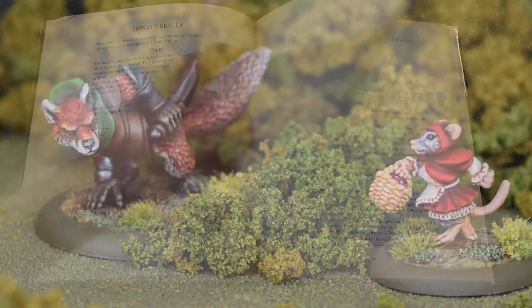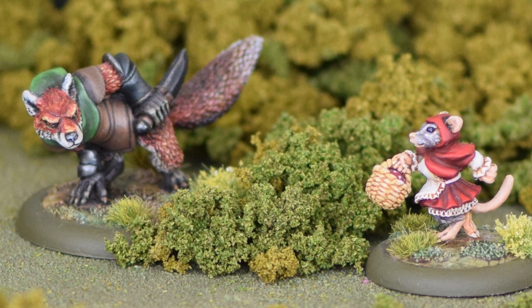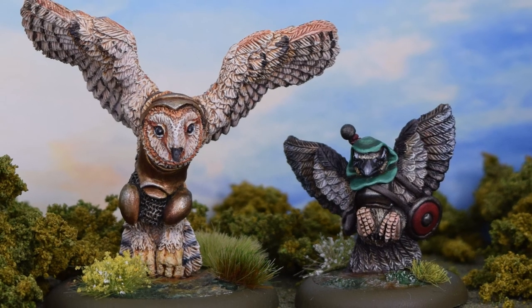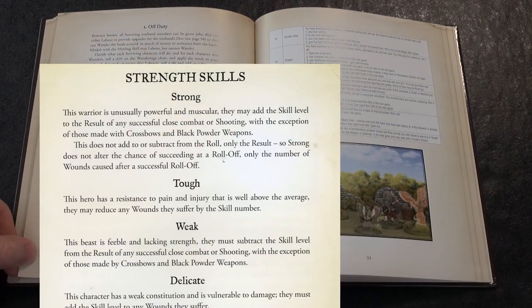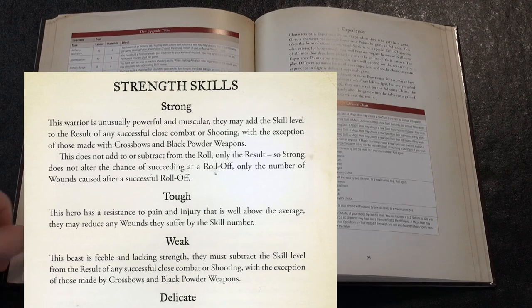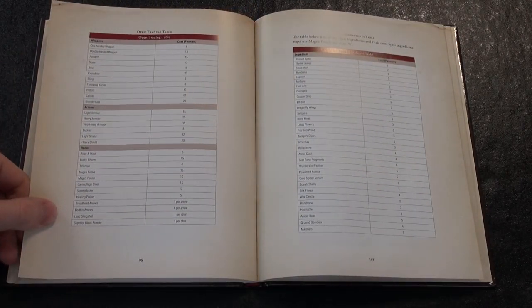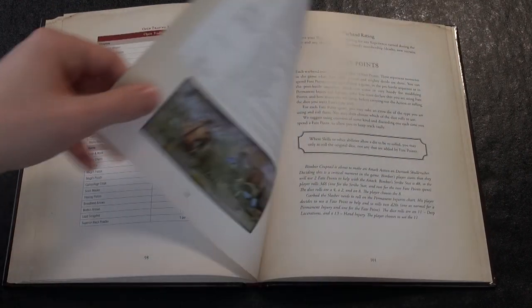The number of wounds a character can take can be suggested by the size of the animal concerned. Small beasts like shrews or mice would have a small number of wounds, and the bigger animals would have more. However, to keep the warband roster sheet generic, a special skill called tough is used. This skill reduces the amount of wounds taken by its value each time damage is suffered, and means that even though all characters have 16 wounds, some are much harder to take down.